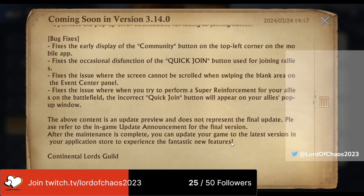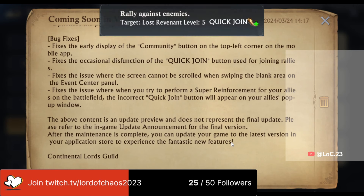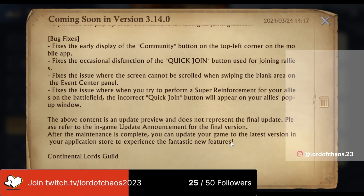They've also fixed the issue where the screen cannot be scrolled when swiping the blank area on the event center panel. And lastly, they fixed the issue where when you try to perform a super reinforcement for your allies on the battlefield, the incorrect quick join button appears on your ally's pop-up window. Interestingly, I've never heard of a super reinforcement before — much like mega rallies and mega garrisons, maybe super reinforcements allow you to accommodate more reinforcements. Or maybe they just put 'super' in there by accident.